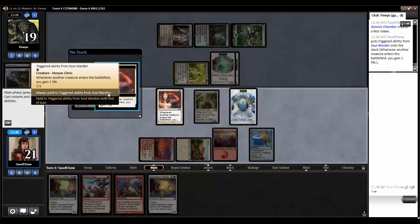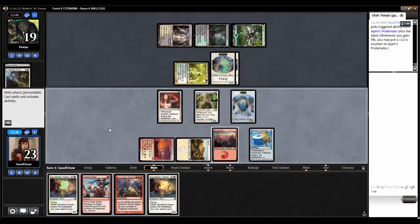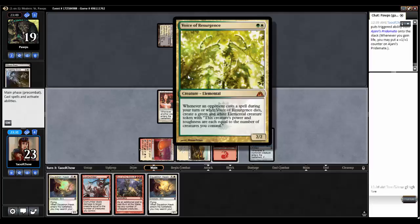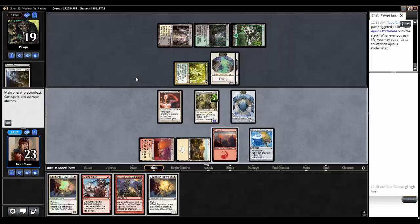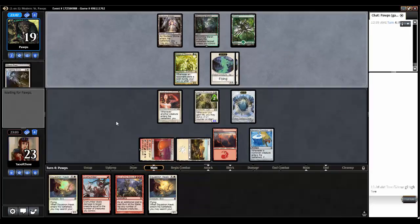Always yield. I could bolt the Pride Mate — that would make him create another two things and give me a huge Pride Mate. I think I'll do it on his turn, because if I do it on my turn he'll be able to cast it right away. Having a Pride Mate is actually pretty good.